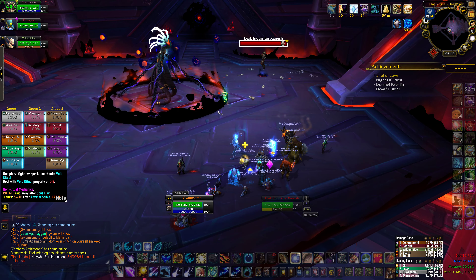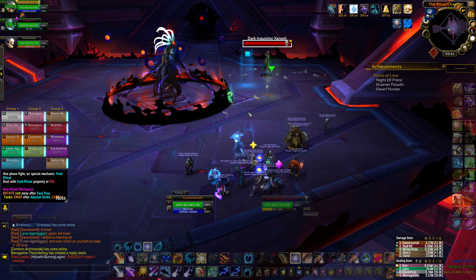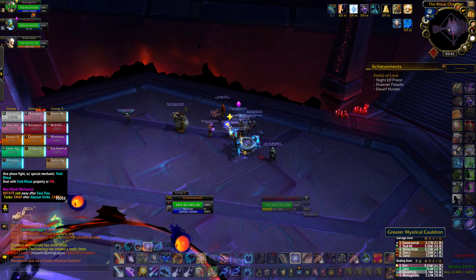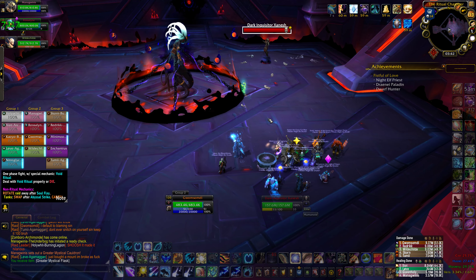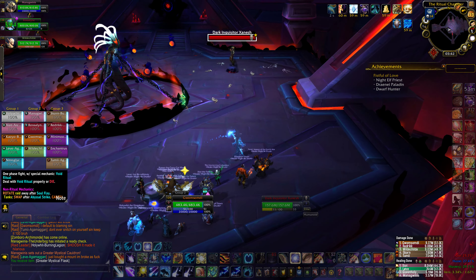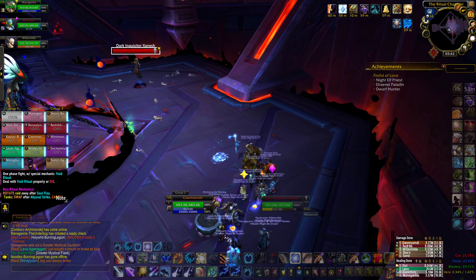Alright, so first phase — I'm in square, correct? Yeah, you're gonna be in square. Minnie's gonna be in green. I'm gonna be in green. There's a flask, pick one up. And then if the second phase goes bad, I need to jump in — which one? I'll have to tell you when we get to it. Okay, sounds amazing.